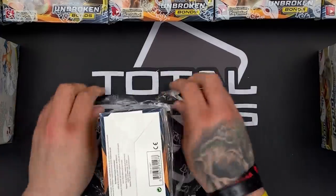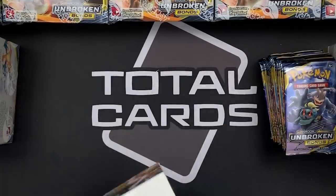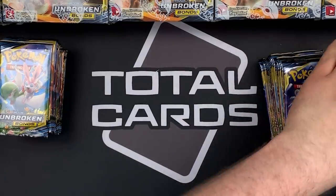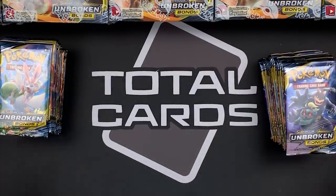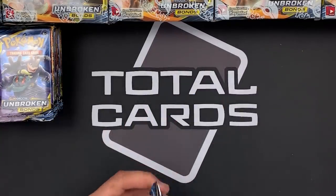We're bringing you this nice early opening of Unbroken Bonds to show you guys what's in the set and what pulls we get. I've got a funny feeling we're going to need a lot of space for this, so I'll keep the boxes to one side. Without further ado, we start with Unbroken Bonds from Sun and Moon 10.